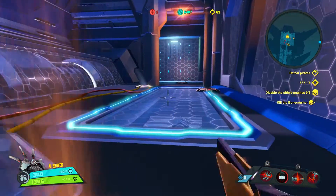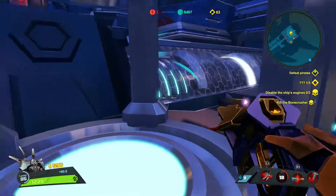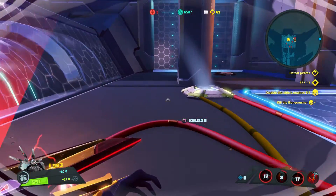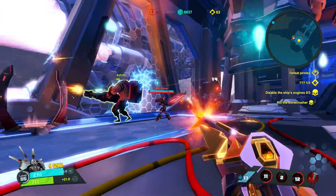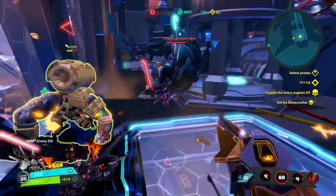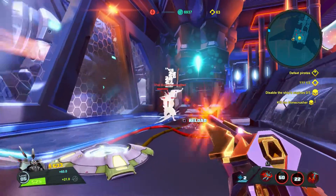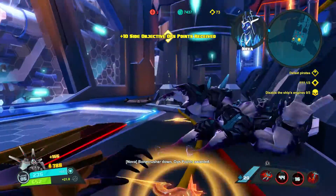There should be a crystal on this one — but it's not there, strange. Oh crap, we got Ronin — the mobility's not working. There's the bone crusher we need to kill for the ops points — let me use my ultimate! Boom — we coordinated ultimates! Let's blind him — looks like that bone crusher won't go down without a fight. There we go — ops points awarded.